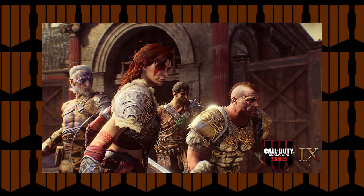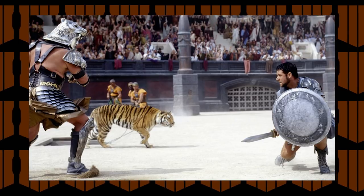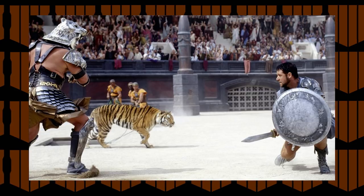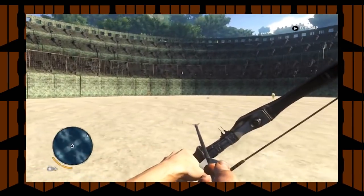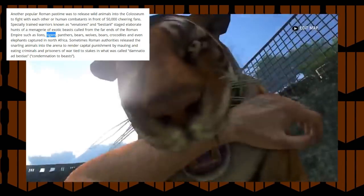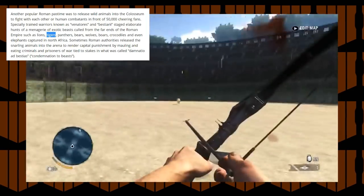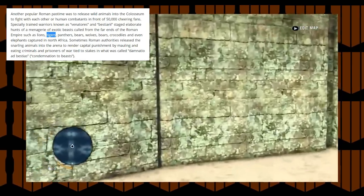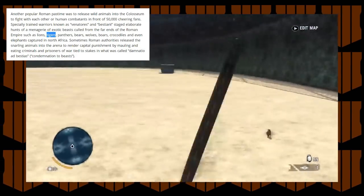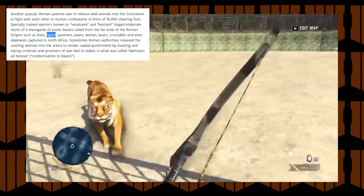It also makes sense that we would be getting these special round tigers on the map nine Colosseum. Wild cats and all kinds of exotic animals, including tigers, are well known from Roman Colosseum times. Some history about the Roman Colosseum says that a popular Roman pastime was to release wild animals into the Colosseum to fight each other or human combatants in front of 50,000 cheering fans — including releasing tigers to render capital punishment by mauling criminals and prisoners of war tied to stakes.